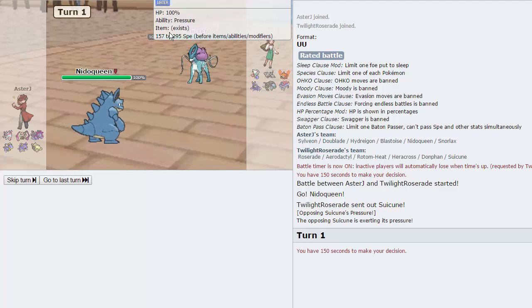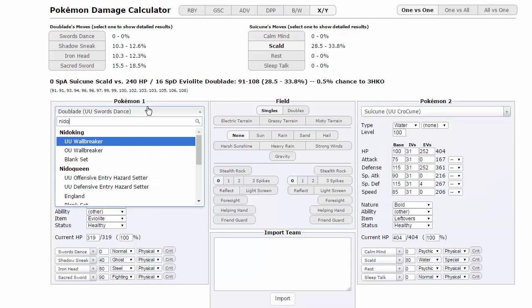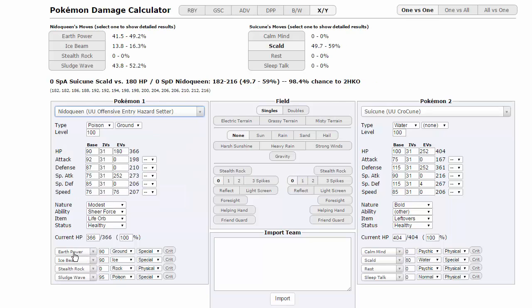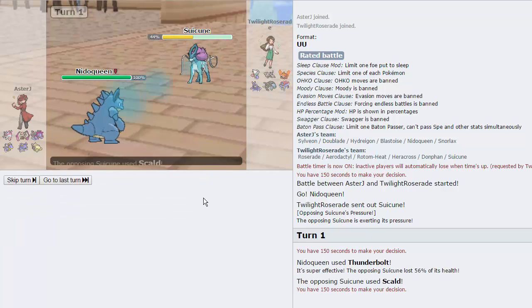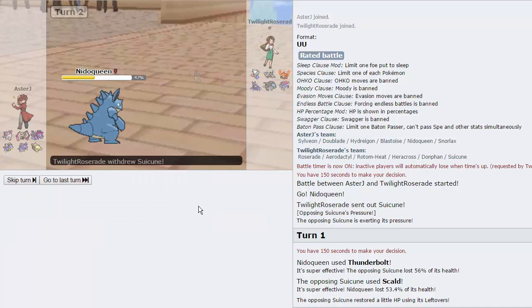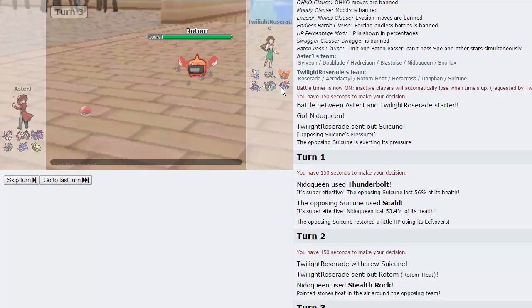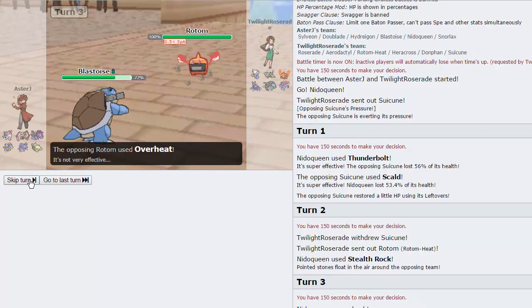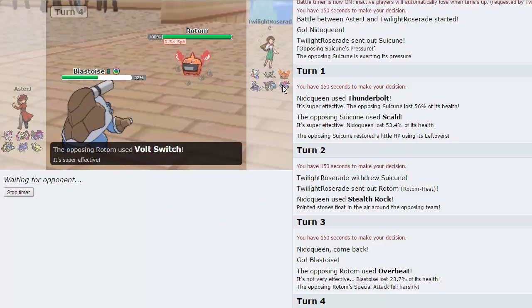I'm curious how much Thunderbolt actually does to Suicune. Let me calc it — Nidoqueen offensive entry hazard setter with max attack, Sheer Force, Life Orb, replacing Ice Beam with Thunderbolt. It's a two-hit KO. Let's go for it. 56% — as he goes for Scald, he does not get the Burn. He has to be scared right now, so I'm just going to go for Stealth Rocks — he can't stay in. He goes into Rotom — awesome, we're able to catch that. He's definitely going for Overheat right here, so I'm going to switch into Blastoise because that checks Rotom pretty well. He goes for Overheat. We'll just go for Dark Pulse as he does Volt Switch.